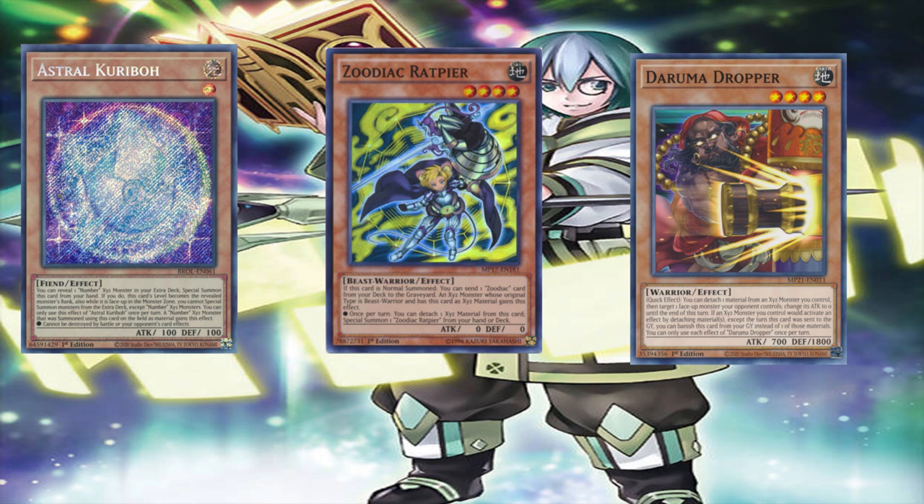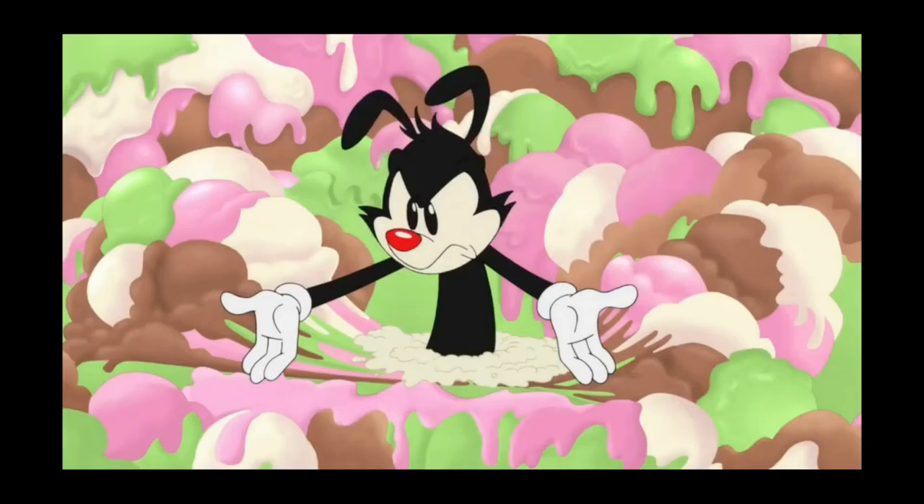We have three cards here that help with XYZ summoning or rank 4 spam. One of those is Astral Kuriboh. Astral Kuriboh is a staple and a must-have for anyone interested in rank 4 spam. It makes XYZ summoning and going into rank 4s so much easier and better. I would definitely recommend it to anyone building an XYZ or rank 4 deck — a fantastic addition to your rank 4 toolbox.